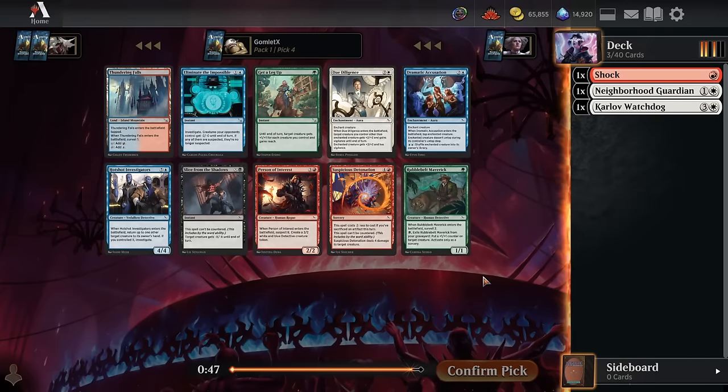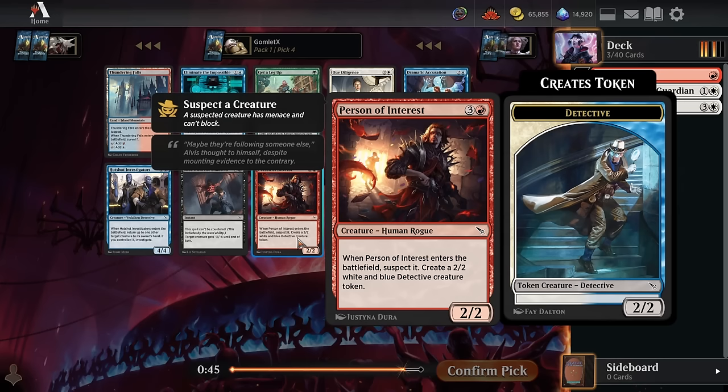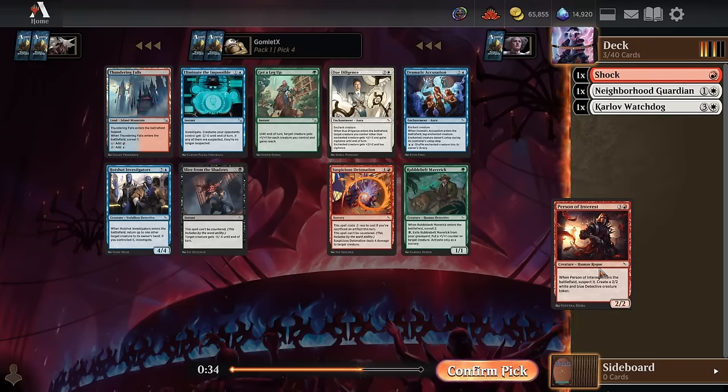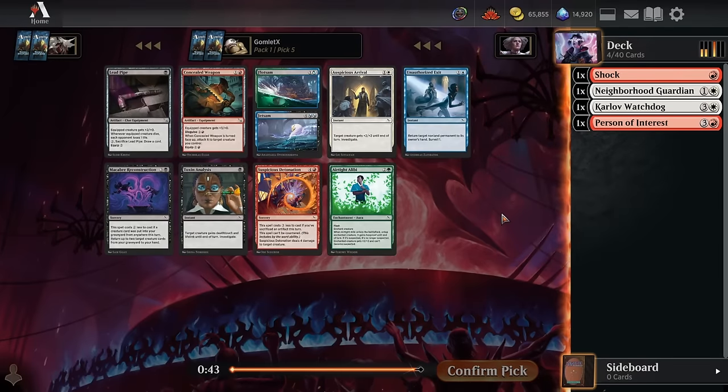Neighborhood Guardian is a premium uncommon. Pick four — Person of Interest is perfect for this kind of deck. We've got the Watchdog that needs the wide board state, and the Neighborhood Guardian that wants us to spit out multiple two-power-or-less creatures. We have excellent uses for Person of Interest and we're very happy to take it.